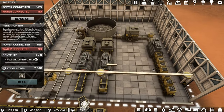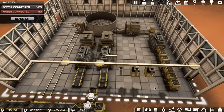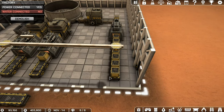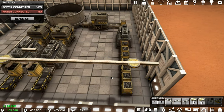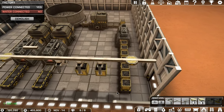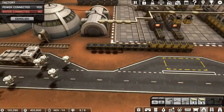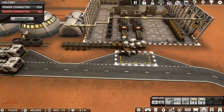The processed coal comes out here, and then we've got an automated claw train track system with three claw trains. These come along, pick up the processed coal - there you go. I could extend that track a little bit to fit more on it, but the factory isn't quite big enough for the last one. They come along here and drop off whatever coal they've grabbed. Then my army of drones comes along and picks up the processed coal and loads it onto a truck - there's no truck there at the moment but the system is going.